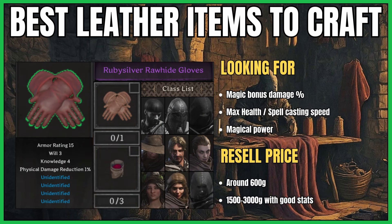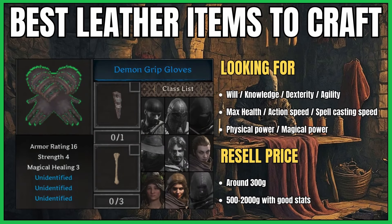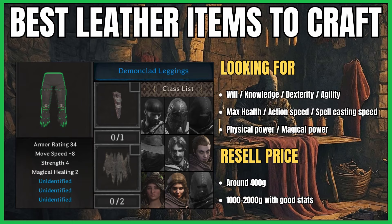The cobalt lightfoot boots come with 3 unidentified stats instead of 2 compared to the copper ones, but they don't have the 1% movement speed bonus. Then for my casters, the ruby silver rawhide gloves come with a base 3 will and 4 knowledge, which is perfect for damage, spellcasting speed, and memory capacity. The last two items are more niche items, but their base strength and magic healing are perfect for clerics, warlocks, and druids.